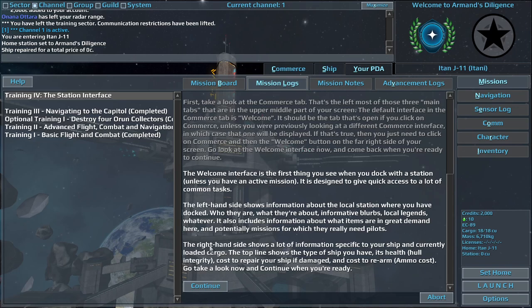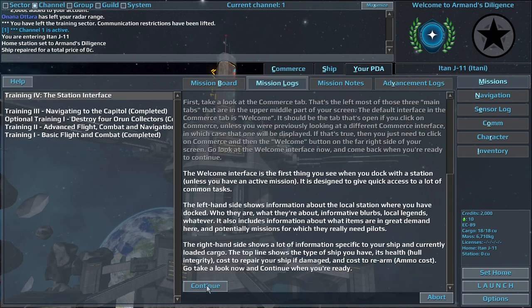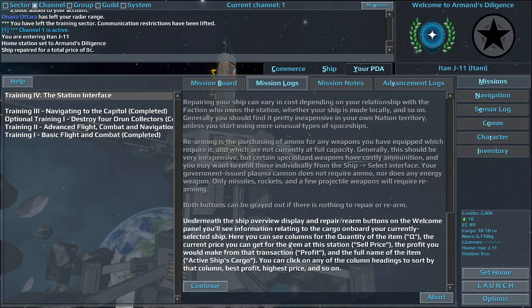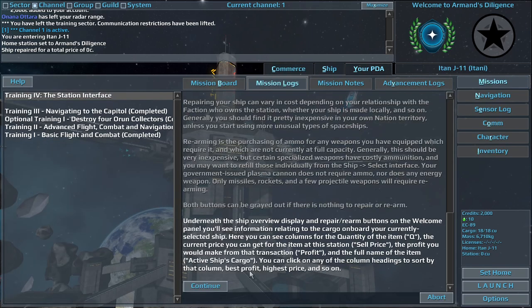It is designed to give quick access to a lot of common tasks. The left-hand side shows information about the local station where you have docked — who they are, what they're about, an informative blurb. Underneath the Ship Overview display and Repair/Rearm buttons on the Welcome panel, you'll see information relating to the cargo on board your currently selected ship. Here you can see columns for the quantity of the item (Q), the current sell price you can get for the item at this station, the profit you would make from that transaction, and the full name of it.